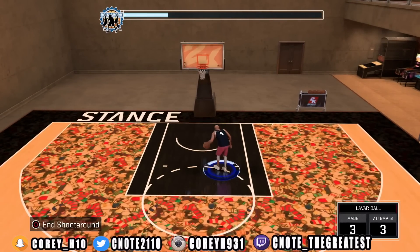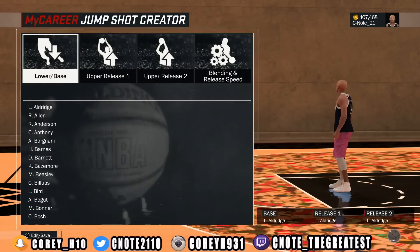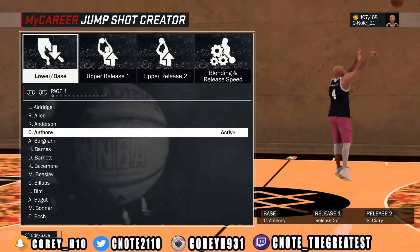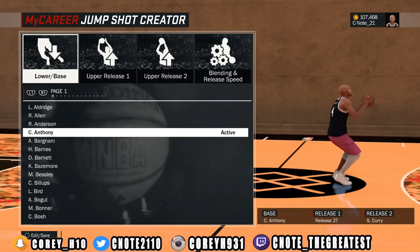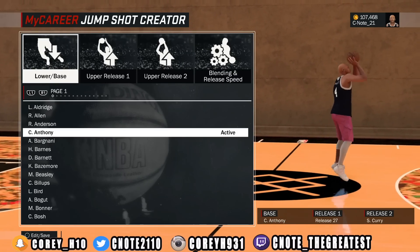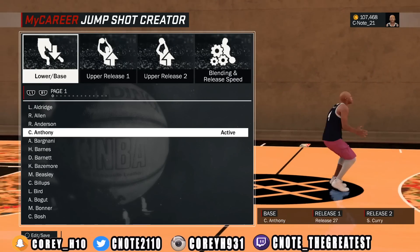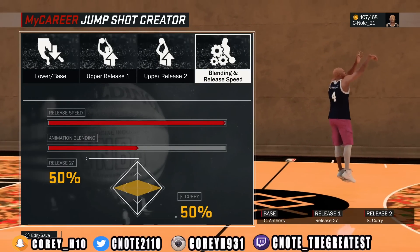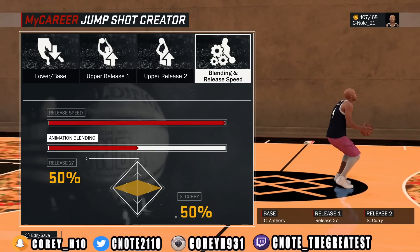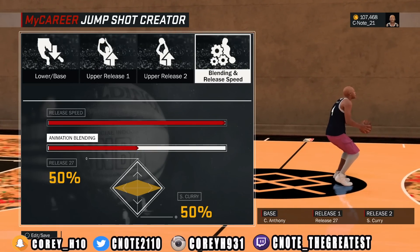Let's get into how to create this jump shot. This jump shot I'm about to show you is called the Mrs. The base is Carmelo Anthony, release one is Release 27, and release two is Steph Curry — that sounds pretty fire. You want to put 50/50 on Release 27 and Steph Curry. Feel free to play with any of these animation blends — this is just my opinion. You can use these templates and make it your own jump shot.